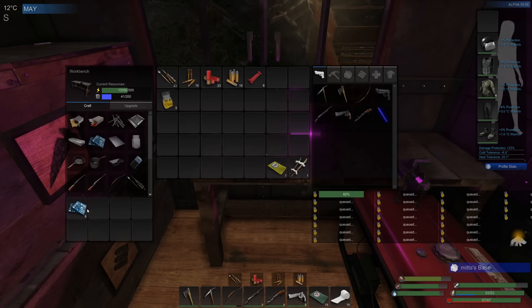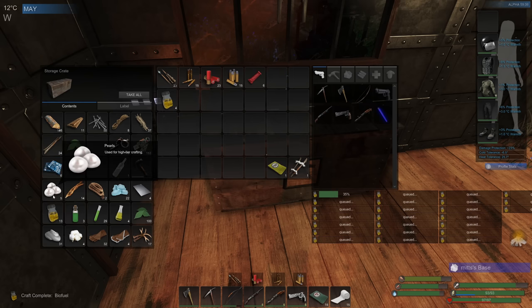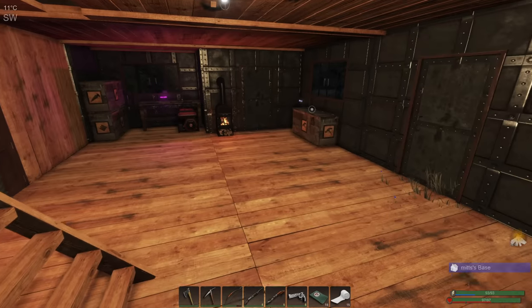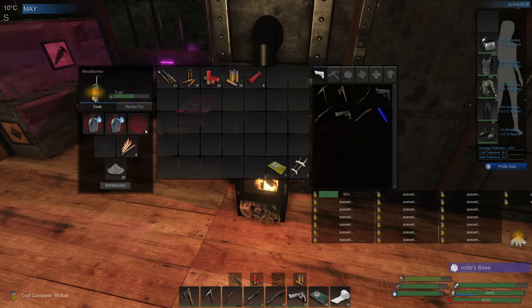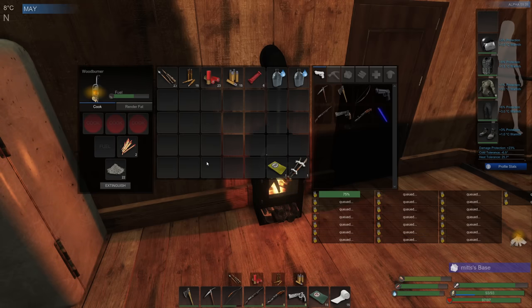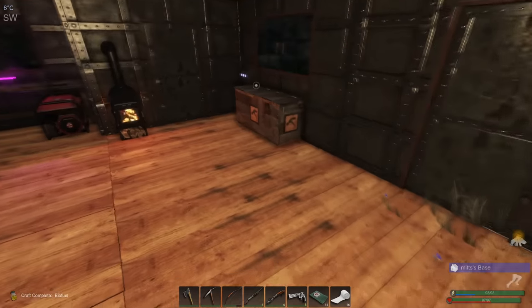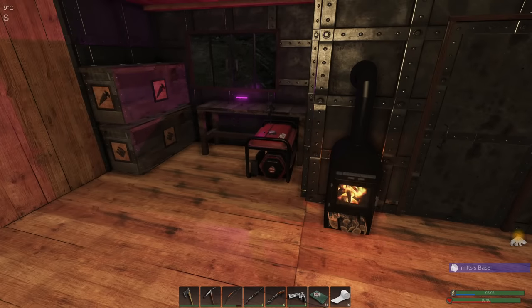I went diving and grabbed a lot of pearls. We now have six circuit boards made and we've still got five pearls left. I used two and a half oxygen tanks and went down to the big lake, just swam around for a long time and picked up all the pearls that were there. The reason I made six circuit boards was because I think it's about time we made the lathe, and I think I have enough power and mass capacity - I just need to build those up.